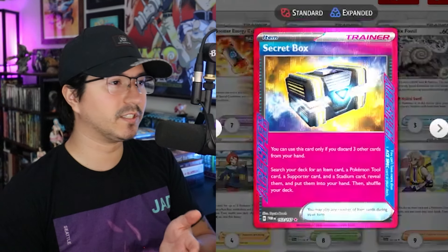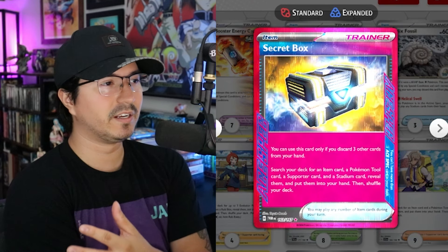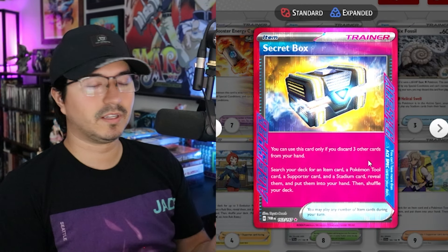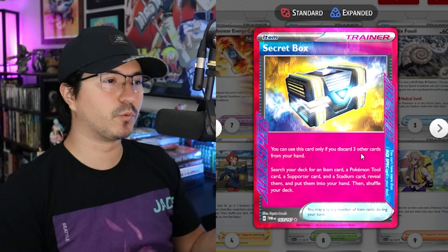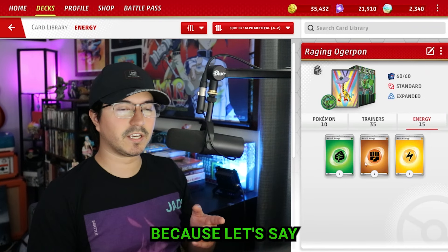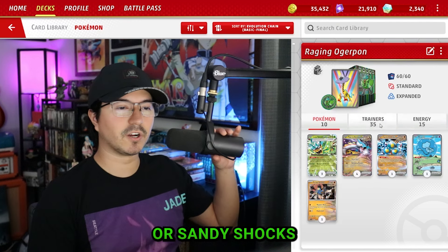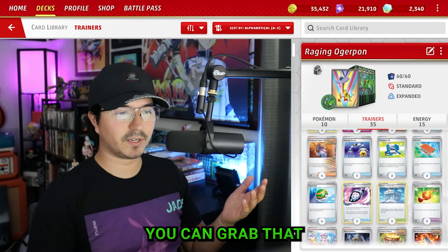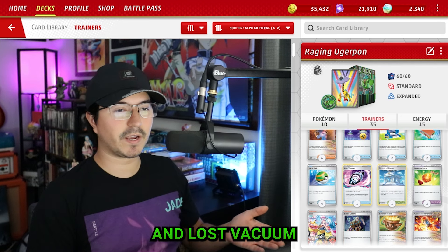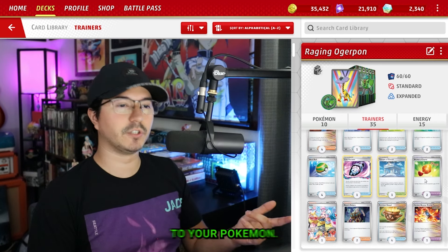The A-Spec I've always been running is Secret Box — I've been contemplating between Prime Catcher and this one, but I like Secret Box a lot more. What Secret Box does is allow you to grab a Supporter card, a Stadium, an Item, and a Tool, as long as you have three cards in your hand to discard first. That can be very handy — if you have energies in hand, you can discard them, then use Professor's Vitality to attach to your Raging Bolts or Sandy Shocks, grab Energy Switch, use Lost Vacuum to remove a Stadium, or grab Ancient Booster Capsule or Bravery Charm.